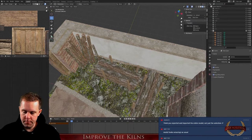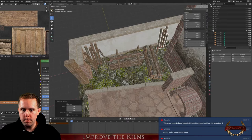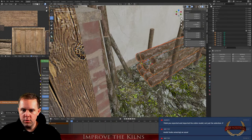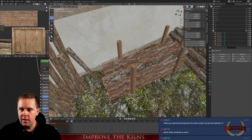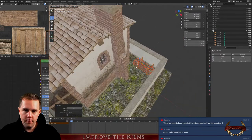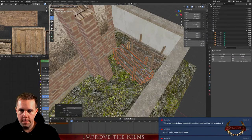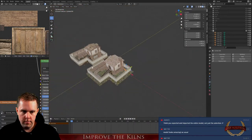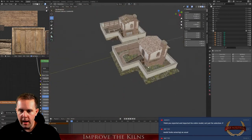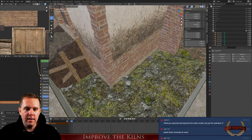I want to move some wood to the back side of the house too. Here we have also some wood. What do we need here? Let's import one more item if I have it.